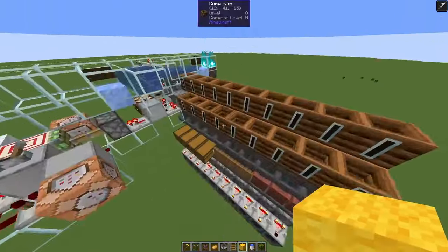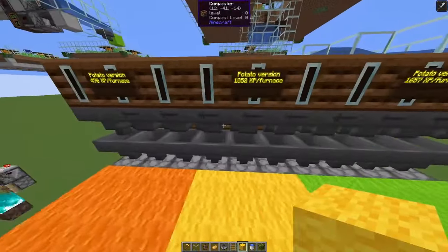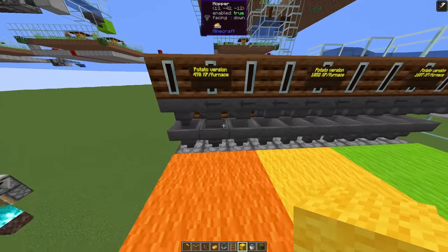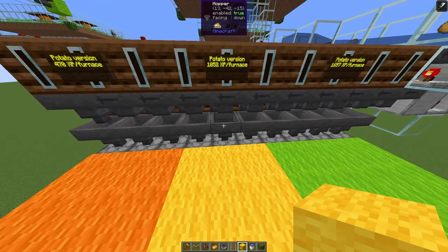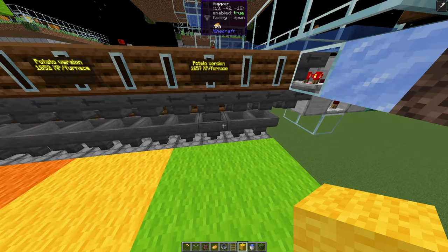If you use this XP smelter with potatoes, the XP is 470 for the small version — about half of what you need to mend a netherite pickaxe. The yellow version gives pretty much exactly what you need to mend a netherite pickaxe, and the green version has a bit extra for a second tool and/or armor.